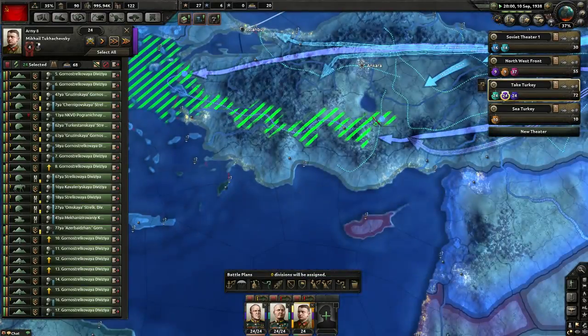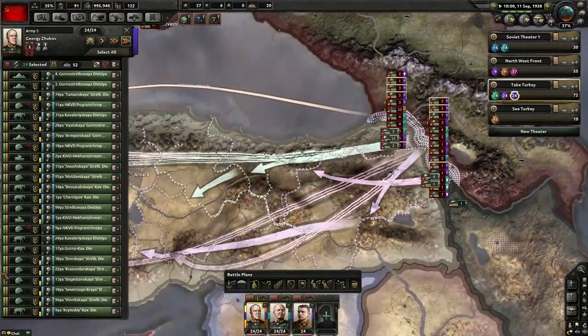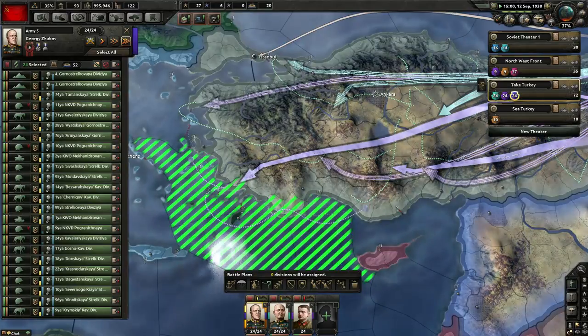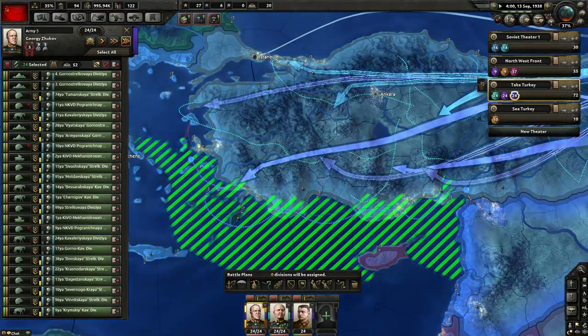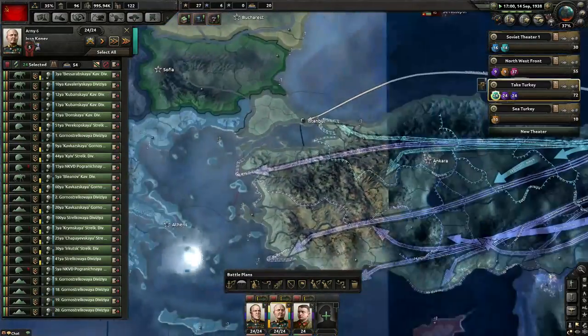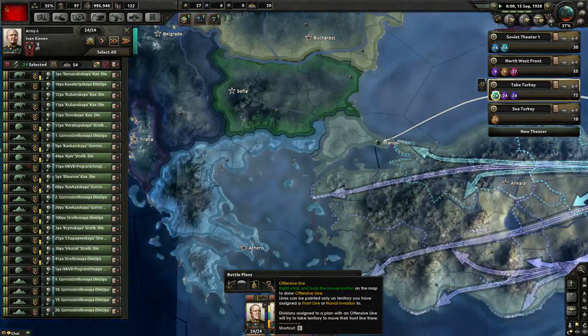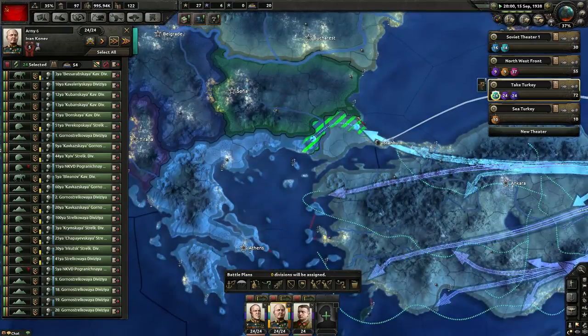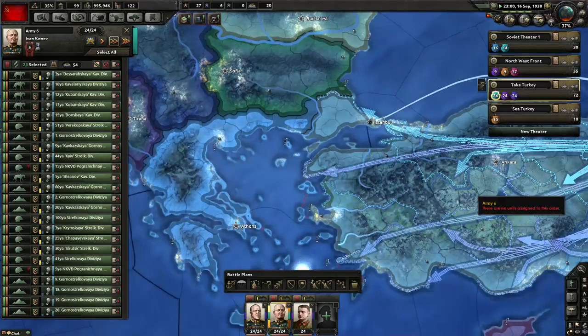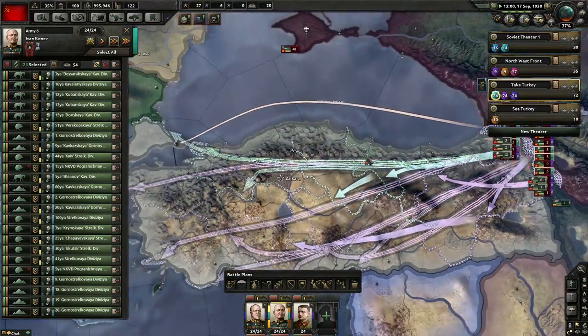When does your plan end? February 19th, 1939. Okay, so you've got a few months before the Turkish war starts. Hang on — am I not justifying a war goal? I'm confused. Did I not start justifying a war goal over here?